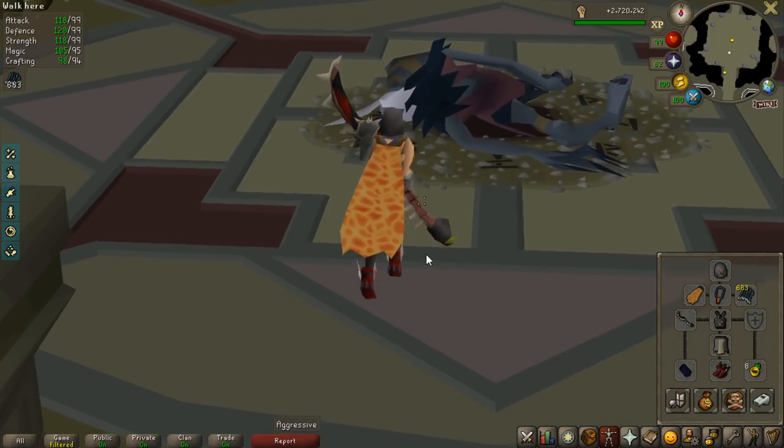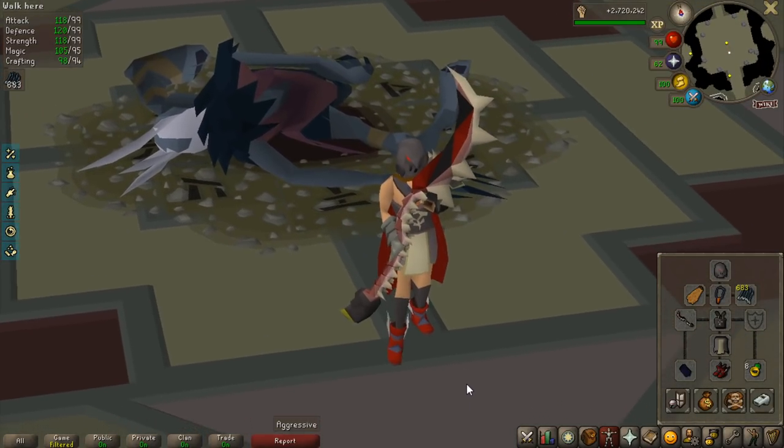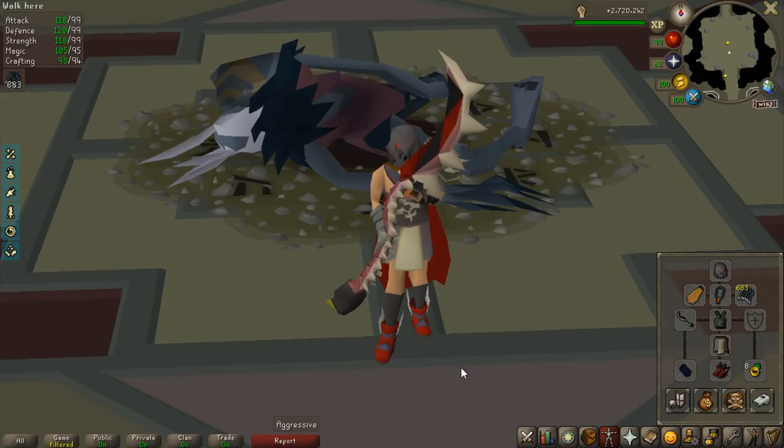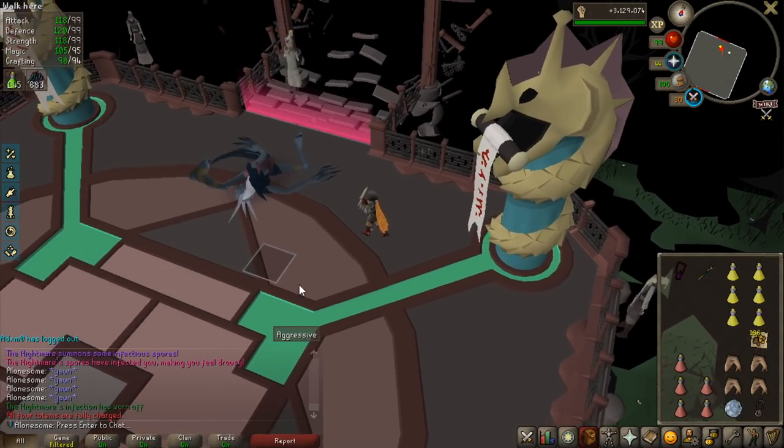Would love to get some Inquisitor items. The crush bonus would make the kills even faster, and that's all I really want to see. Hope you guys will enjoy the episode. First KC of the day, drop incoming — I believe — on KC number 42.